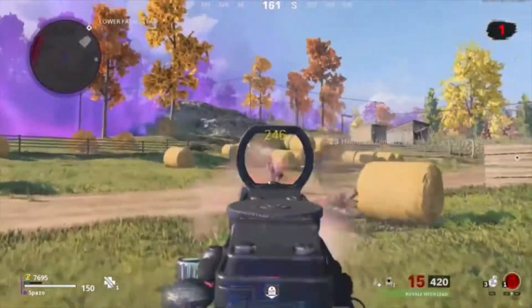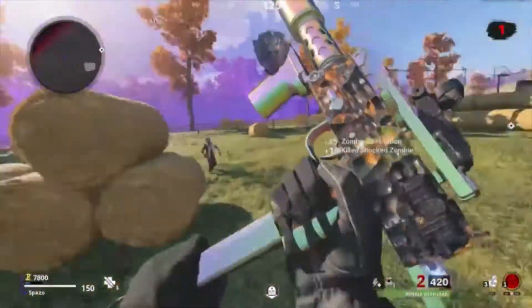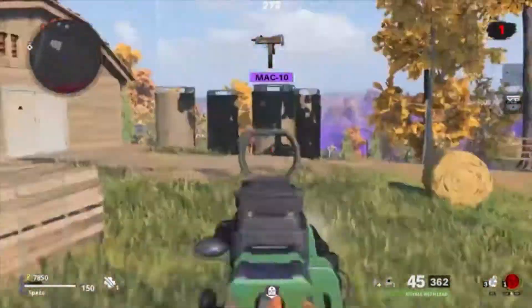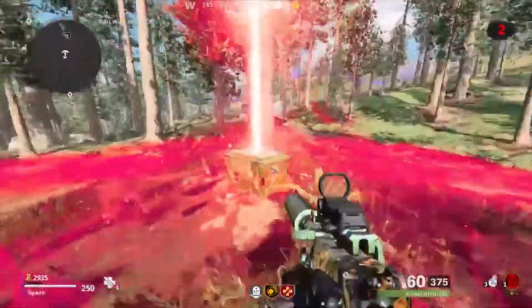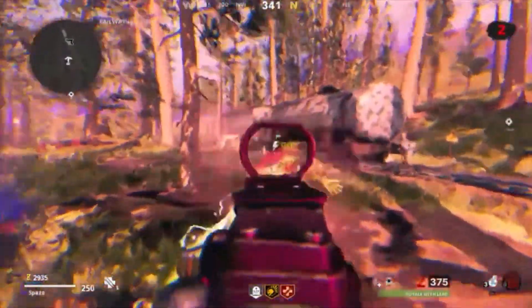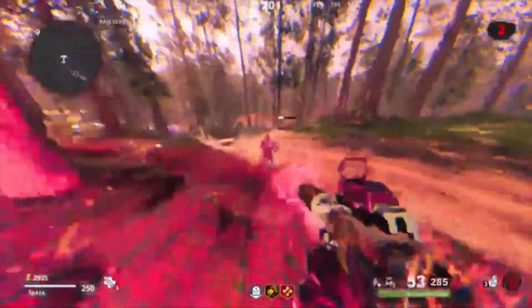There's another spot on the map that spawns a dark ether crate. Once you activate it, zombies spawn and you basically defend it by killing the zombies that spawn around it and try to kill you. There may be a mini wasp, a Megaton, a Panzer — whatever spawns in your game, just watch out and kill them with your weapon. You'll basically be getting a rank and a half, maybe two ranks just by doing this.